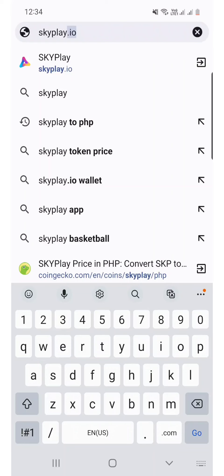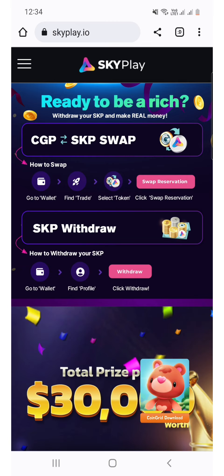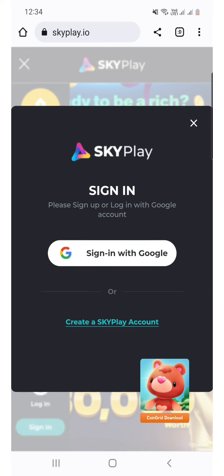To swap and cash out, create an account on the website skyplay.io. Your email address registered in the game should be the same as in your account on their website.